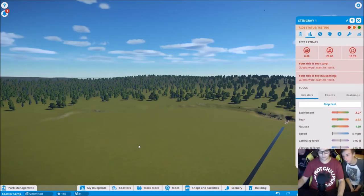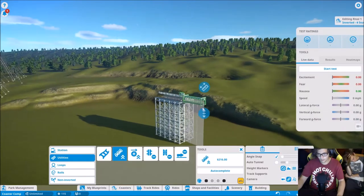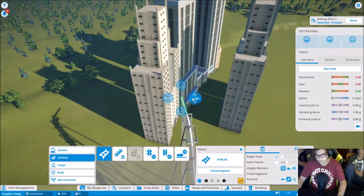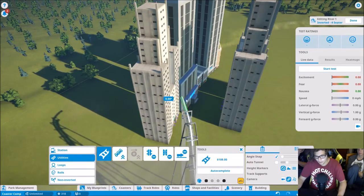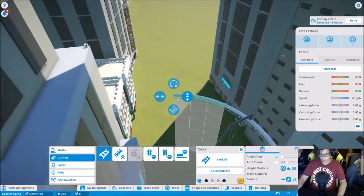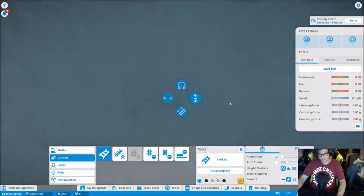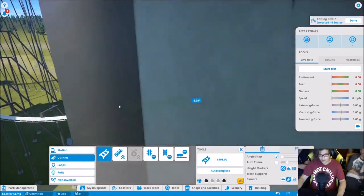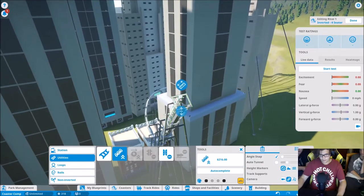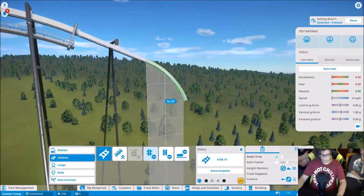Now Jacob is in the hot seat to build his roller coaster. He immediately starts placing track and it's already looking insane — the first drop is described as absolutely crazy.